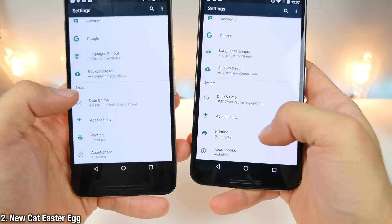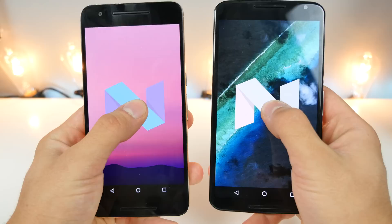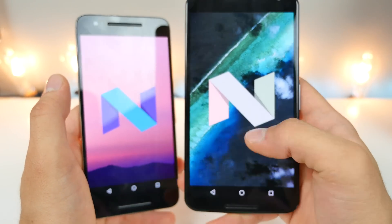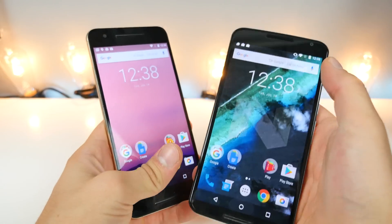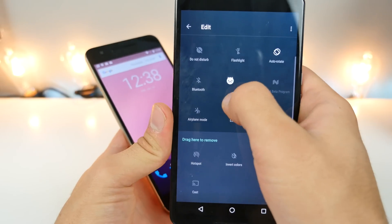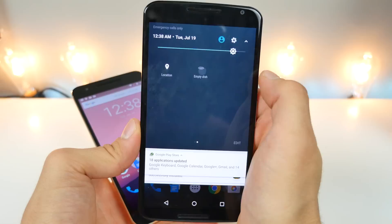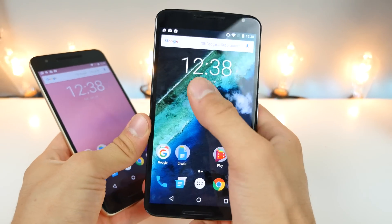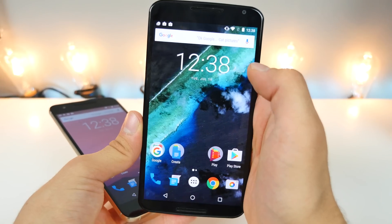There's also an Easter egg in the settings. Jump into About Phone, click on the Android version — which has been renamed to Nuggets — and hold on it. Keep tapping and holding and you'll get a little cat emoji. Previously you'd get the McNamey face. Now go into quick settings, edit it, and place the new Android Easter egg tile. Once you drag it in and exit, there's an empty dish you can click on to bait the cat with treats. Eventually you can catch it — kind of a neat little Easter egg, not the same as the Flappy Bird one, but cool.